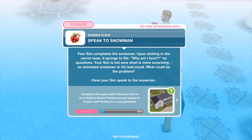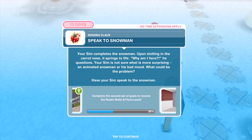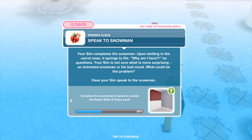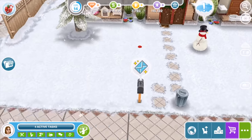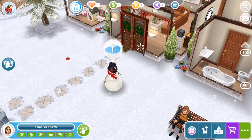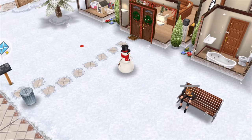Upon slotting in the carrot nose, it springs to life. 'Why am I here?' he questions. Your Sim is not sure what is more surprising — an animated snowman or his bad mood. What could be the problem? Have your Sim speak to the snowman for 15 minutes.